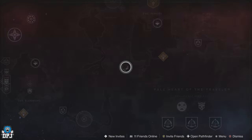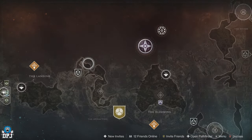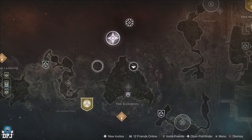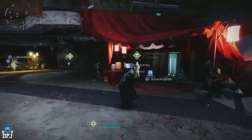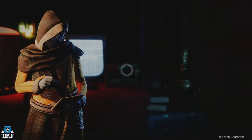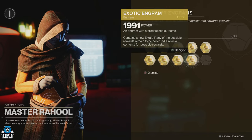Firstly, Legend Lost Sectors — now known as Expert Lost Sectors. Upon completing these solo, there's a chance they will drop you an exotic engram. Previously, Legend Lost Sectors would give you a specific piece — helmet, legs, gauntlets, or chest piece — but now it gives you an exotic engram. Also remember the weekly rituals: Vanguard, Gambit, and Crucible each reward you three exotic engrams per week by simply playing.